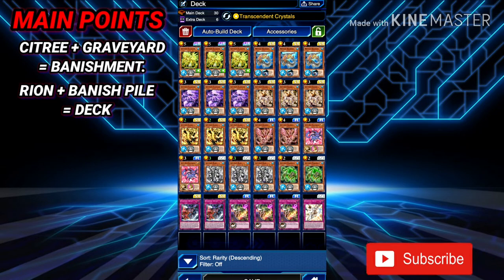So: Sea Tree uses the graveyard then banishes, Rion uses the banish pile and returns to the deck. Keep that in mind.